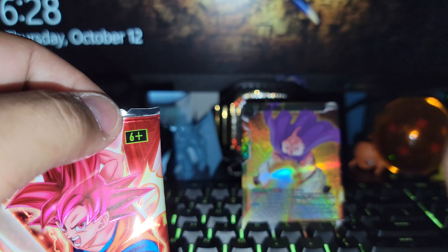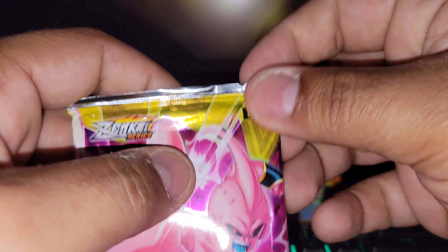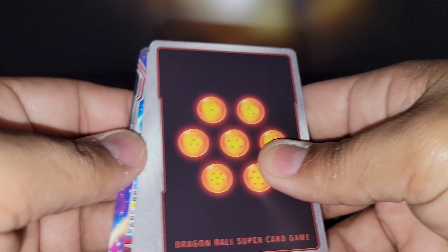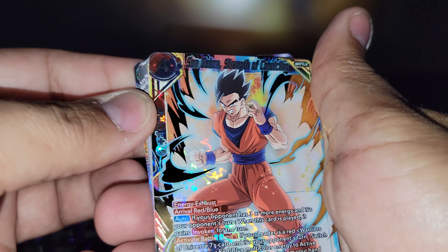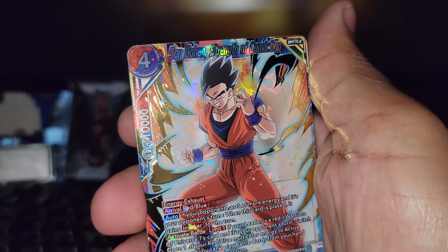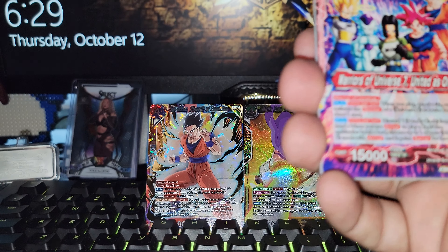But let's go ahead and rip open — since we got a Majin Buu, we'll go ahead and open up the Kid Buu next. Oh, it looks like we got a double-sided card. Android 17 — so that's going to be one to the front. Actually, hold on, we got a double-hitter on this one. Gohan, obviously — Son Gohan. I didn't mean to put that up front, but there's a hit.